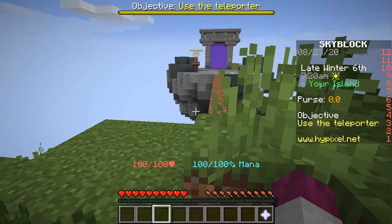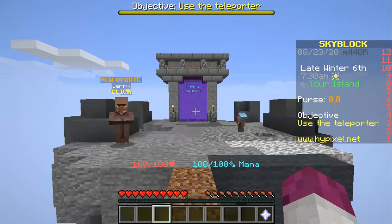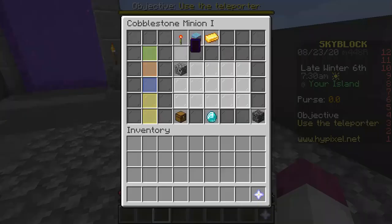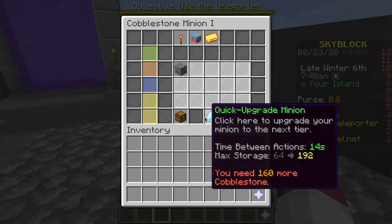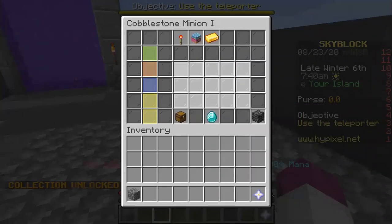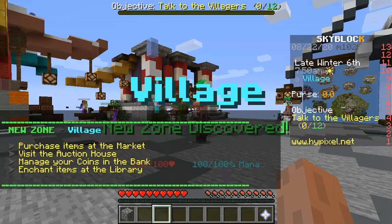Go use the teleporter. Who's that guy? It's a cobblestone dude — he gives me automatic cobblestone. I actually might use that dude a lot.